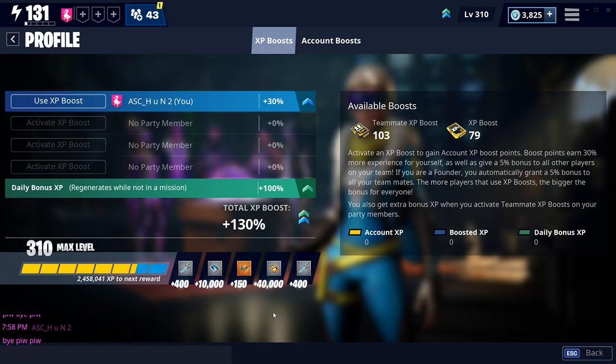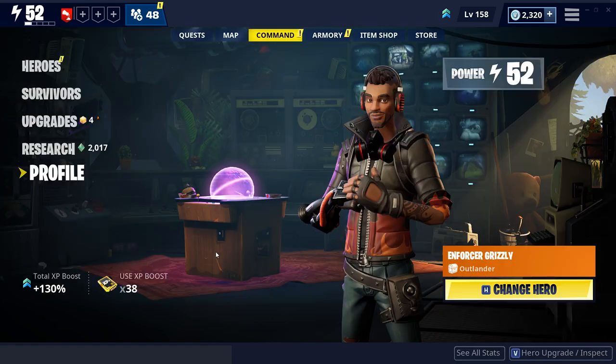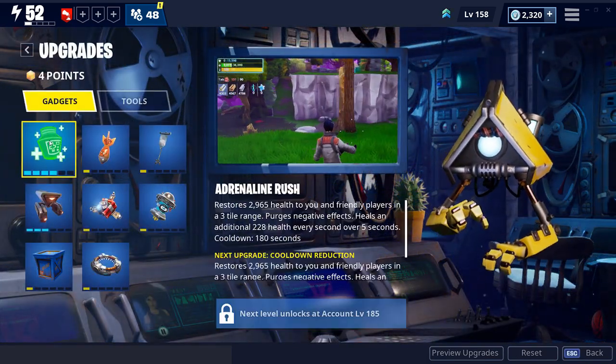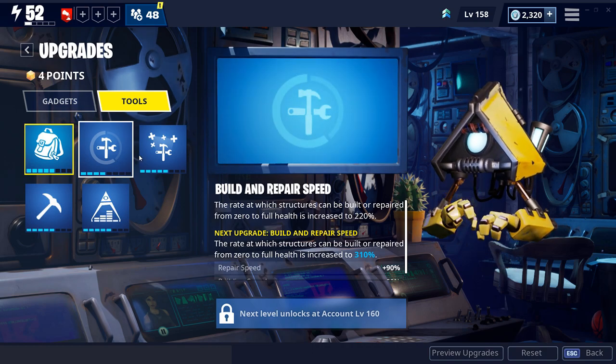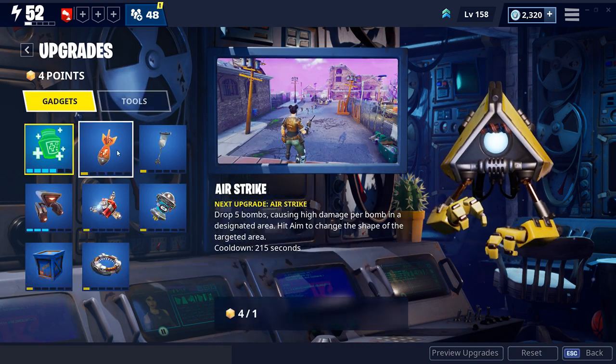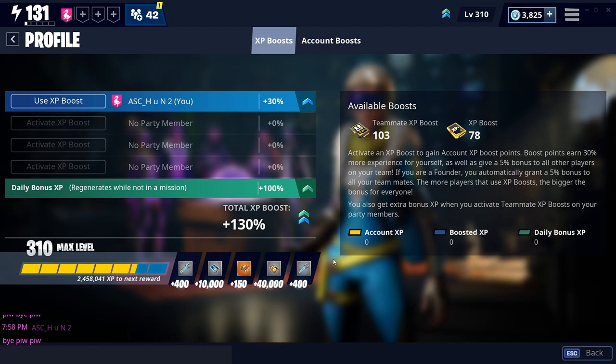Now I'm going to show you the benefits of reaching the 310 Commander Level mark with a different account where the Commander Level is 158. Every time you level up a Commander tier you can get tech points, upgrade points, unlock more survivor slots, more gadgets, more schematics, and much more. Upgrade points can be used to level up your tools including Backpack, Thick Axe, Storm Shield Storage, Build and Repair Speed, and Building Health, and also to upgrade gadgets like Airstrike, Banner, Slow Field, Resupply, Teleporter, and Drone.